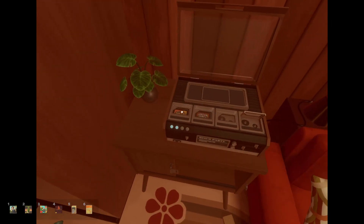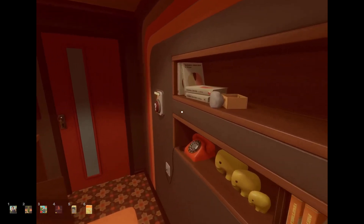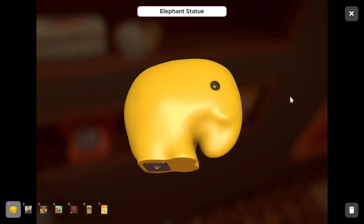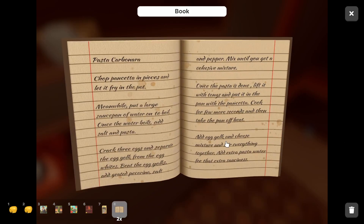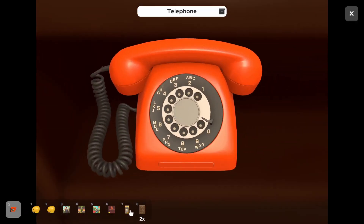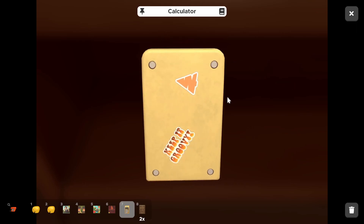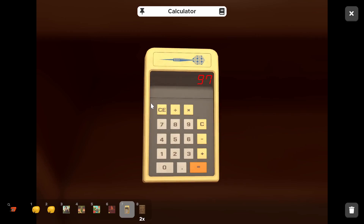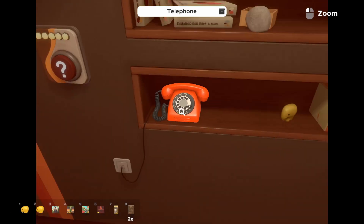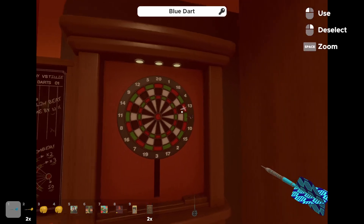I still need two more cassettes. So I do have to figure out the darts and the telephone — those are the only two things left. Oh — that's what the blue dart score has to be! Okay, 97 — so yellow has to be 107. Oh wow, okay, that took me way too long. I'm sorry. Okay so let me just collect all these. So yellow has to be 107.